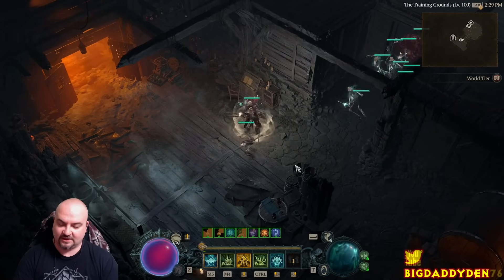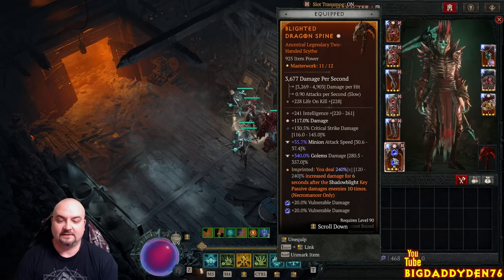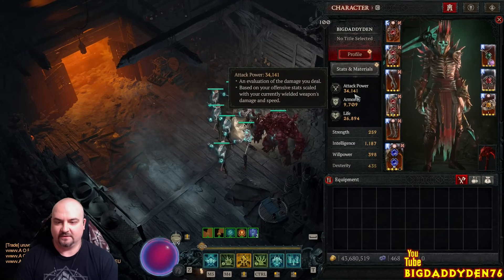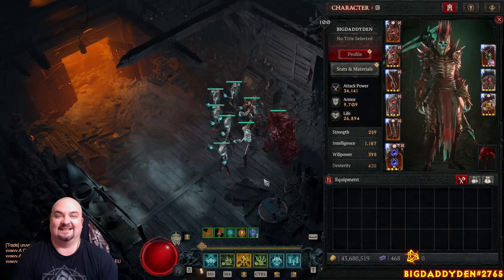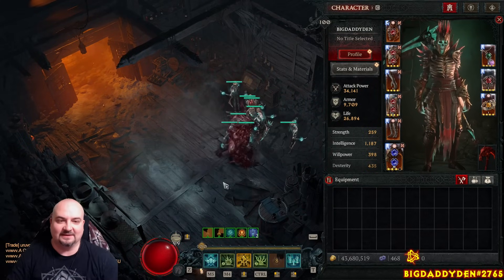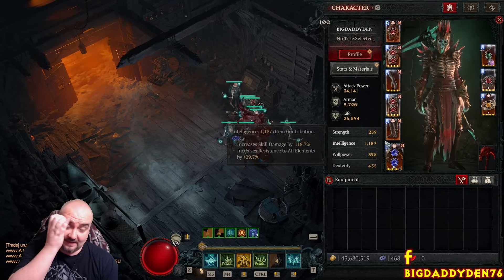Once your Shadow Blight stacks go up to 10 - your pets are procing this - and your Corpse Explosion stacks go to 5, that's when your damage goes through the roof. Then cast your ultimate, then the golem rushes in and just blows everything up.